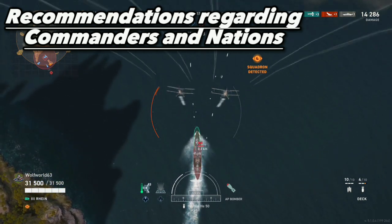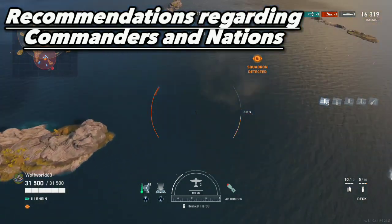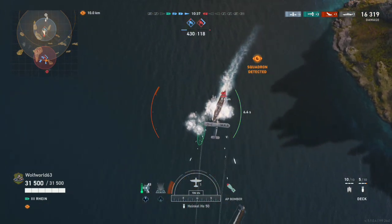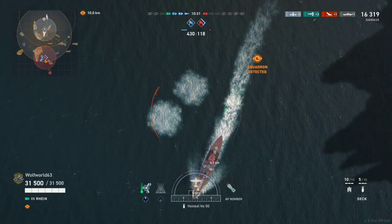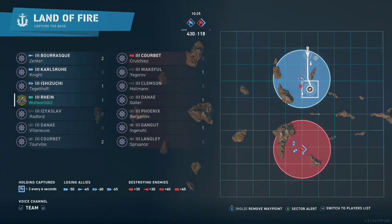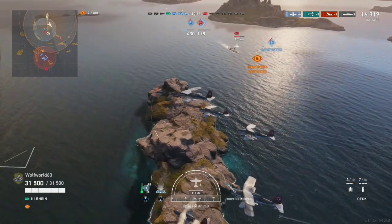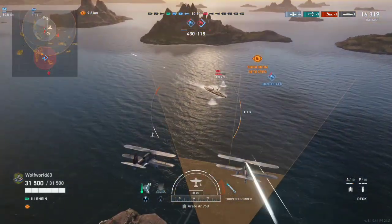Regarding ship types and classes I recommend for beginners, I'd start with either the Germans or the Americans. You get the best of both worlds with these two — both have decent plane health, decent torpedoes, and their bombers hit hard. The Germans especially with AP bombers are notable, though keep in mind AP bombers can't exactly pen American battleship decks if you go that route.